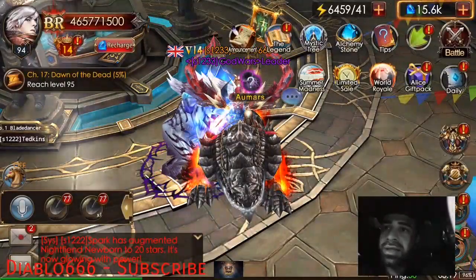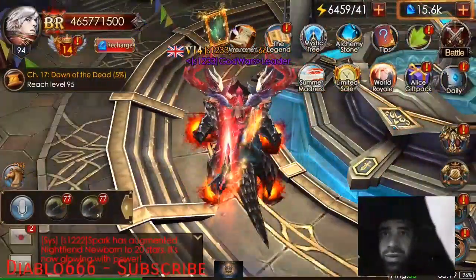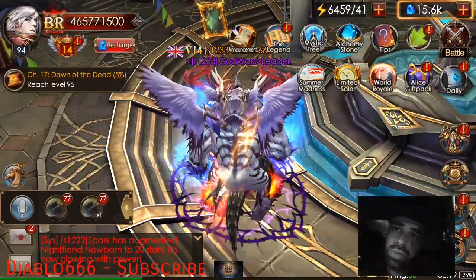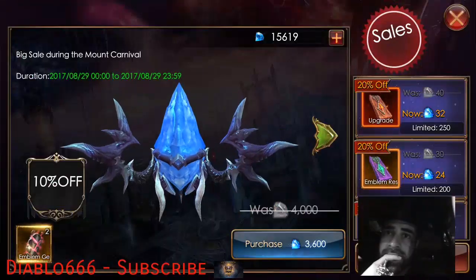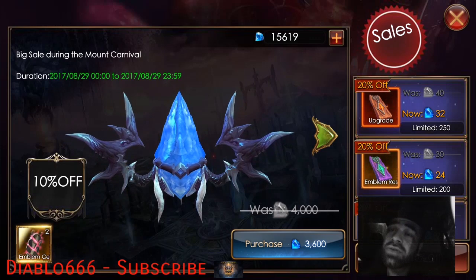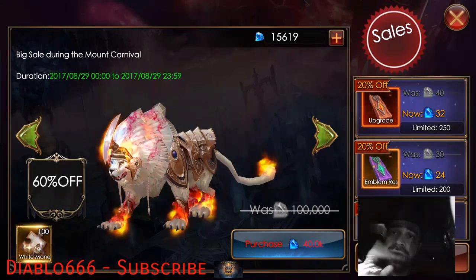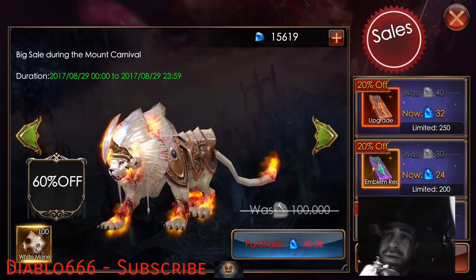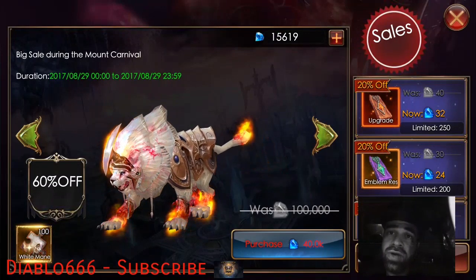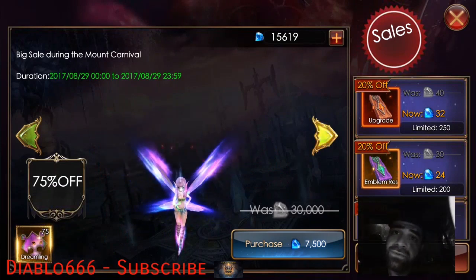Hey guys, welcome back, it's Diablo666. I'm going to be taking a look at the limited sale icon which pops up on your home screen. This is from the Summer Madness event. You've got a couple of things going at very good rates. One I would highly recommend would be the White Mane if you've yet to get it at 60% off — if you've been holding onto your diamonds, it would be a great bet.